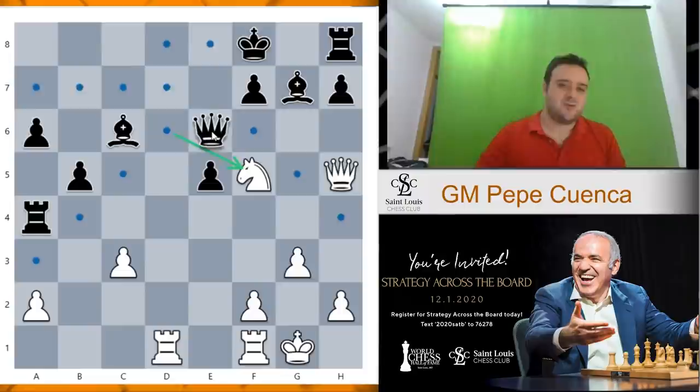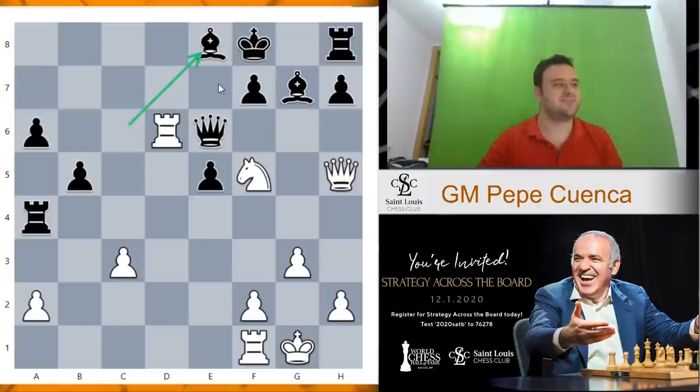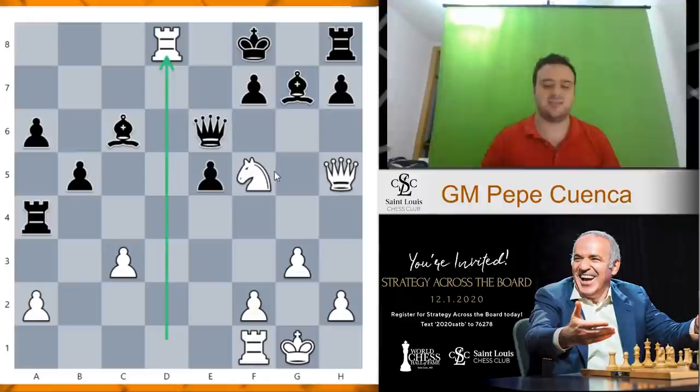So queen e6. What do we play here? Rook d6 is a possibility, but there's a nice resource for black: bishop e8. Rook takes, pawn takes, and now we attack the queen and the knight — black survives. But there is a better move: now the queen doesn't cover the d8 square, so we go for the check on d8. Bishop e8 is the only move. And now what do we play here? We have three pieces attacking the black king, and we have only one piece reading Russian poetry — the rook on f1.